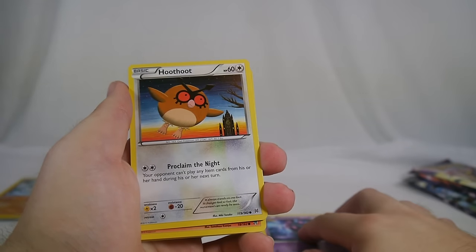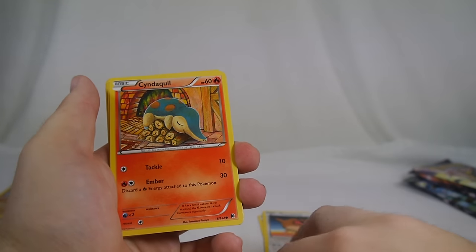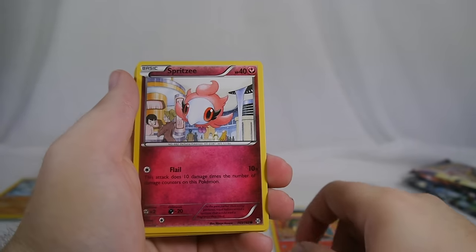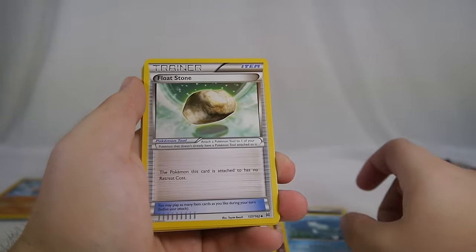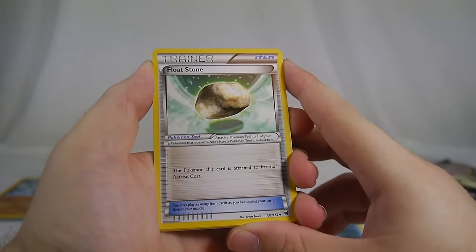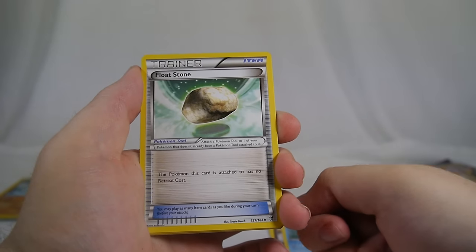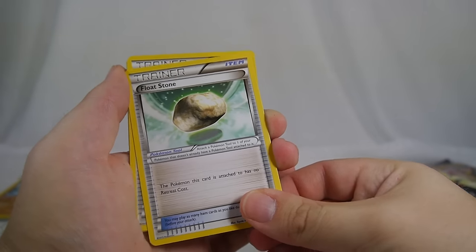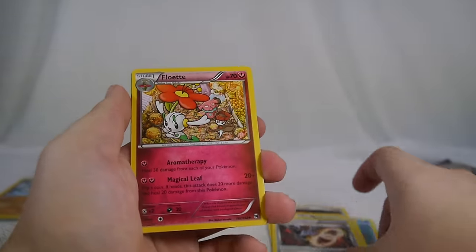Moving along to pack number two: Mischievous Meowstic, Hoot-Hoot with Proclaim the Night — your opponent can't place item cards, so it's like a light version of Seismitoad. Cyndaquil, Spritzee, Float Stone — a very nice tool card reprinted in this set; the Pokemon it's attached to has free retreat, which is super good in a lot of decks. Houndoom Spirit Link to Mega Evolve Houndoom, and a Flabébé.